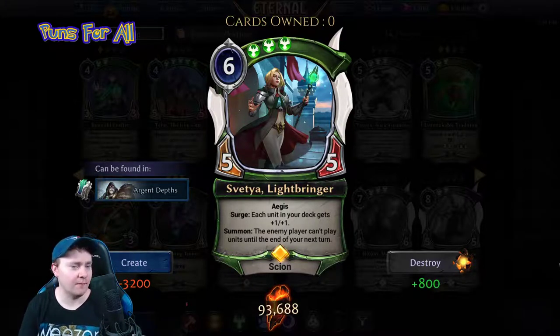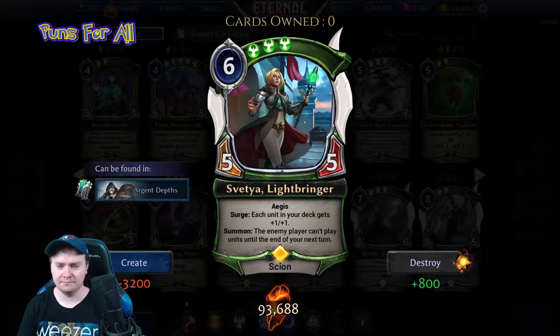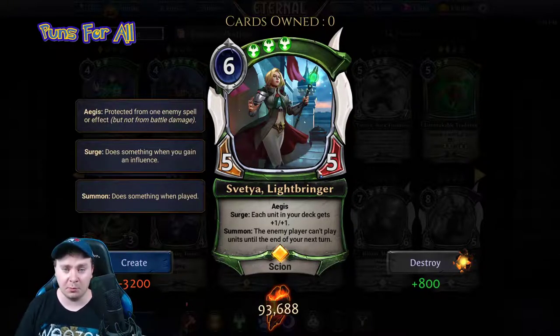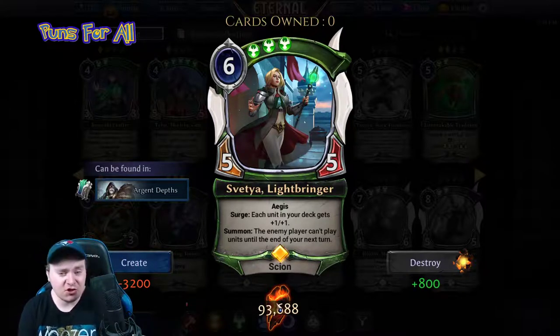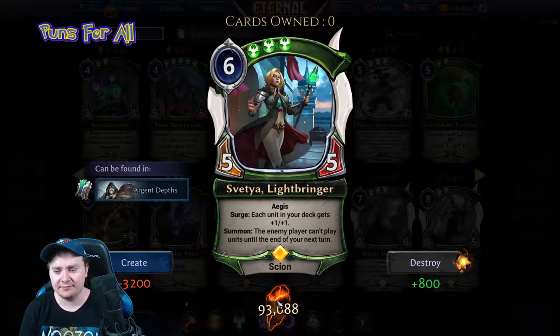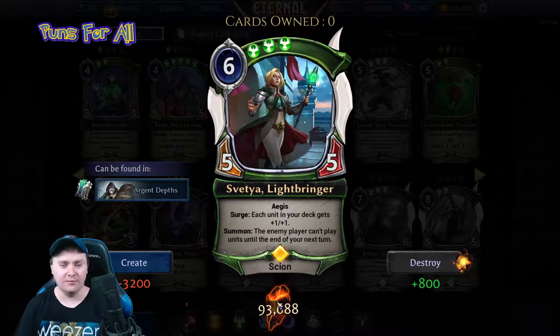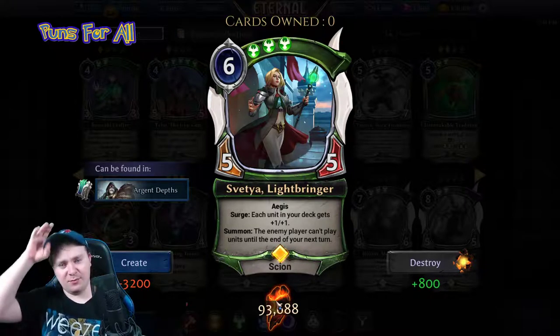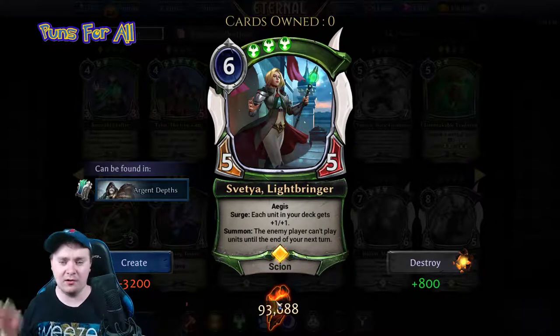In expedition, where I'm fairly certain we don't have the old Svetia, this new version is pretty good — pretty solid ability. But maybe she doesn't belong anywhere because aggro has already won by the time you hit six power, or something's gone horribly wrong. Who knows — we might have to try her and see what we really want to be doing on turn six.